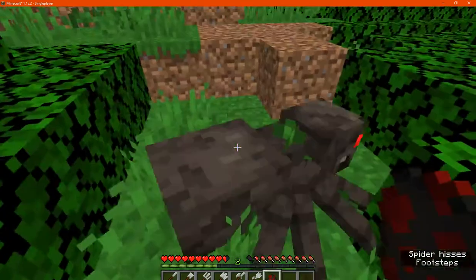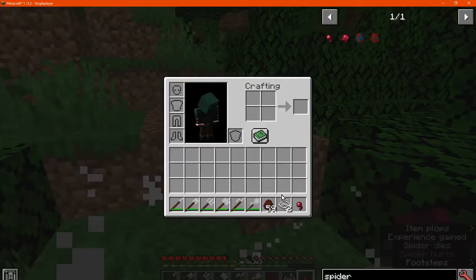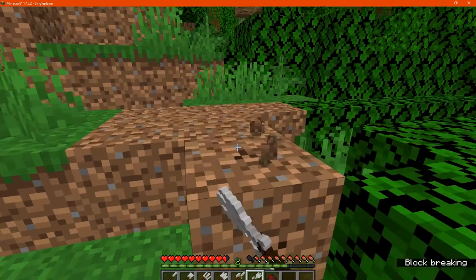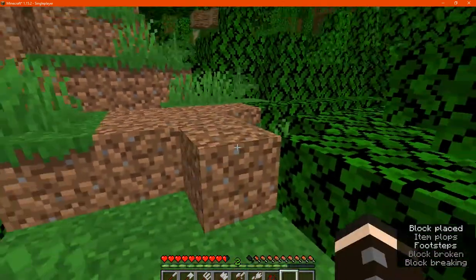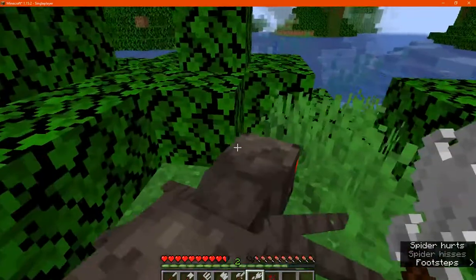We've got the Halberd. And you've got the Pitchforkbird, being obviously probably not as fast on blocks in terms of attack damage for mobs.